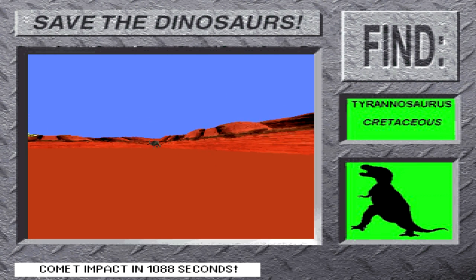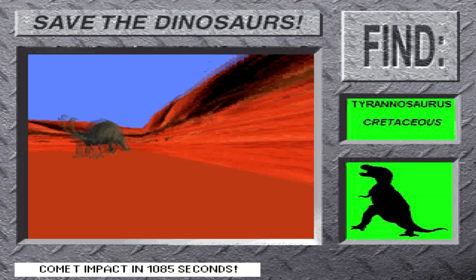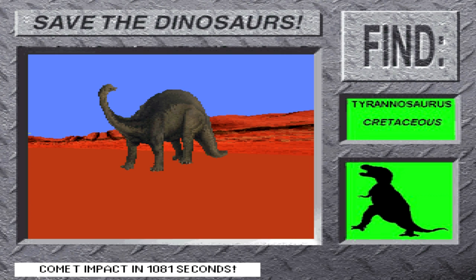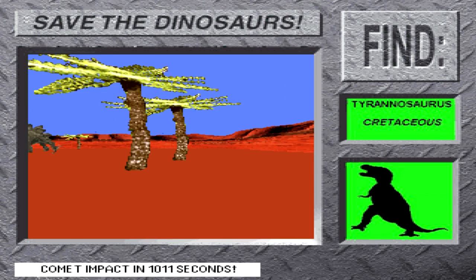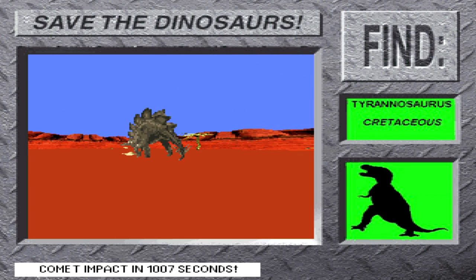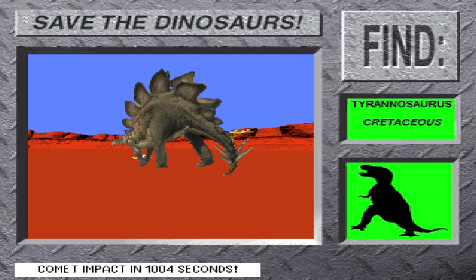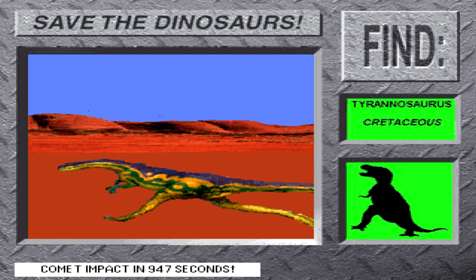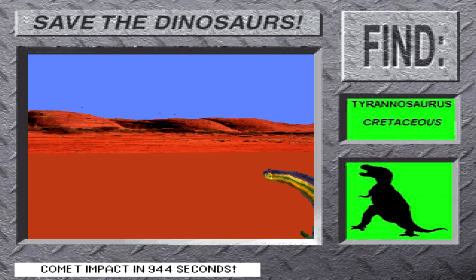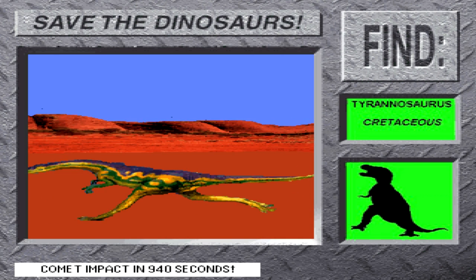I'm not the dinosaur you want — I'm a Brachiosaurus, and I'm an enormous plant eater looking for a meal. I weigh 80 tons, I stand 40 feet tall, and I measure 75 feet long. I'm an Apatosaurus — I weighed 33 tons and was two stories tall. I had to eat a lot of plants to keep my figure. I'm a Stegosaurus — the plates on my back may have helped me collect heat from the sun. Did you know that my brain was the size of a walnut?